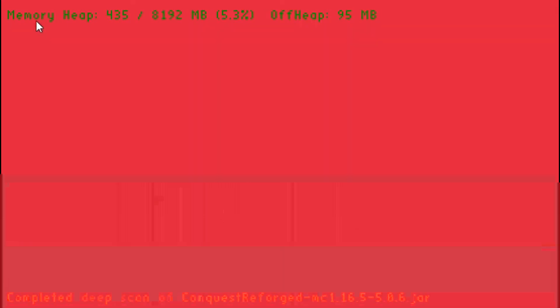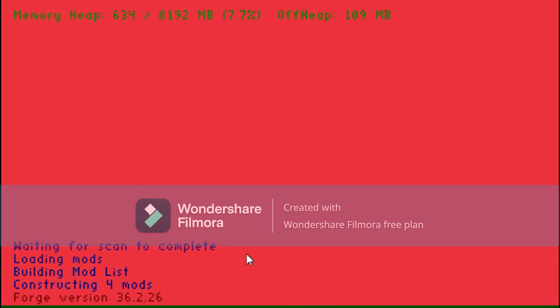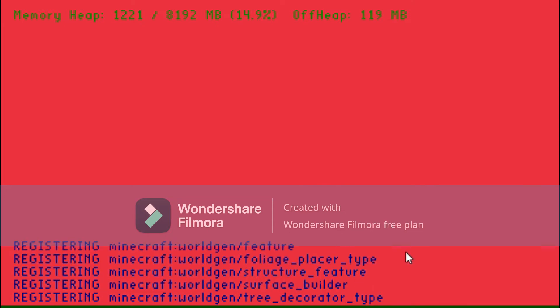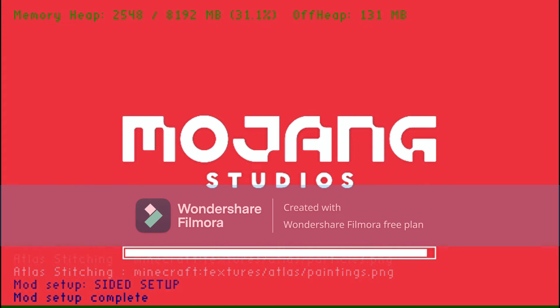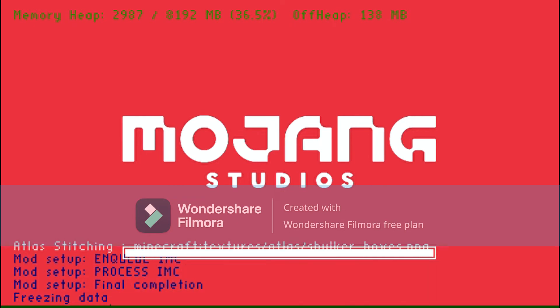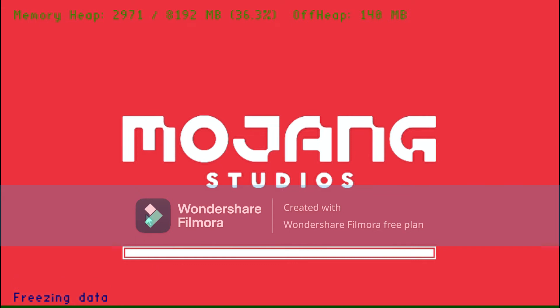The first thing you'll notice is some numbers in the corner — this shows that Forge is installed. Down at the bottom you should see the name of the mod you installed. It takes a little bit of time to load. After it's fully loaded you'll see Minecraft come up. It says 'mod setup final compilation' and then 'freezing data' — that just means it will freeze for a little while and then Minecraft should be up and running normally.